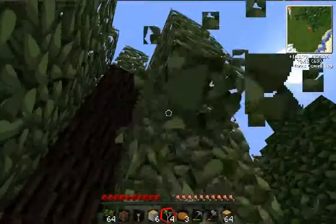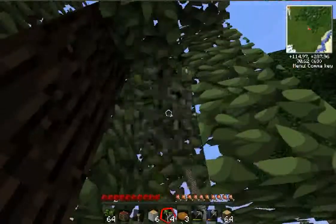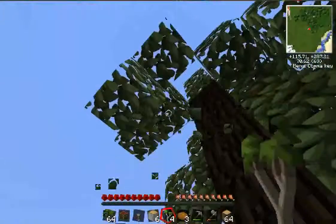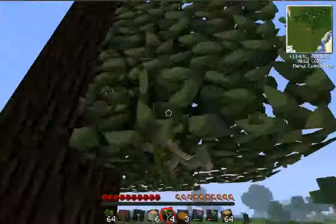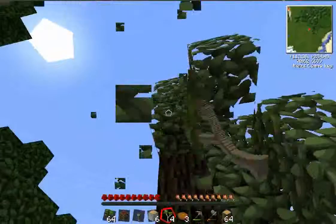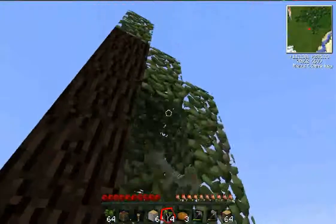These rubber trees — I'm getting some saplings, which is good, because that's what I'm actually after. Because once I've got the saplings, I can use them to grow more. And there are machines in Tech It Light which are ideally suited for this.